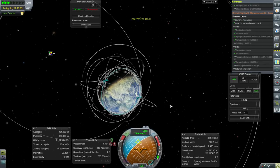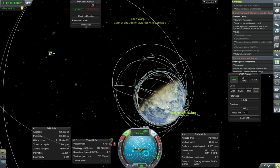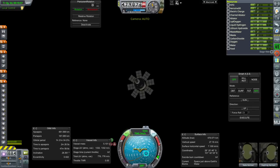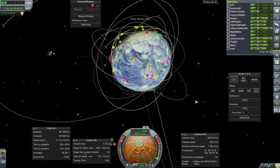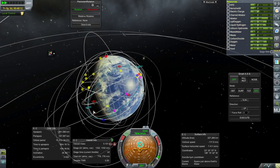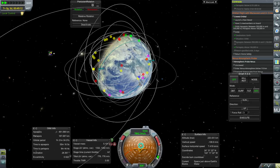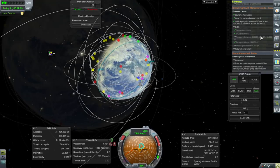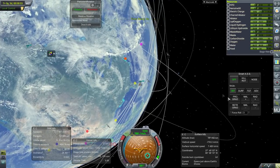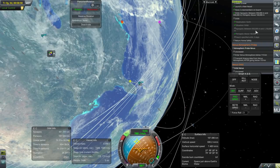We should be getting close to finishing up this part of the contract. We actually need to burn at periapsis — let me turn on the fuel cells. I don't like that our apoapsis will be on the nighttime side, meaning we'll spend more time over there. But let's just get it done — I think it'll be okay. We haven't used half our hydrogen and oxygen yet, which is good, and we're trying to get to basically a thousand kilometers.